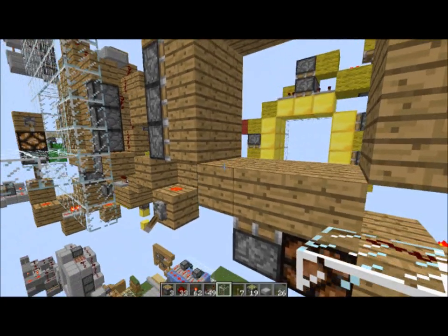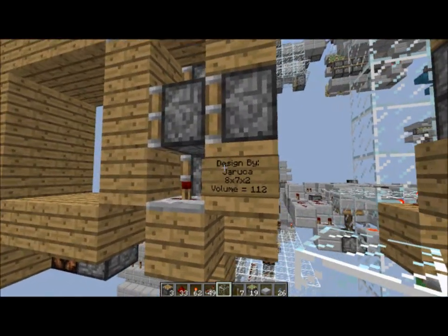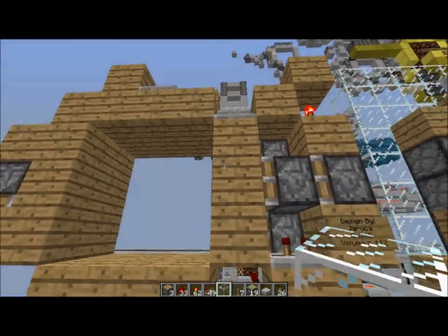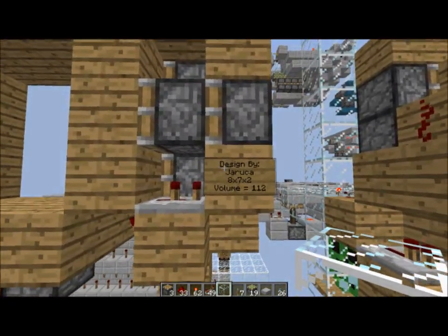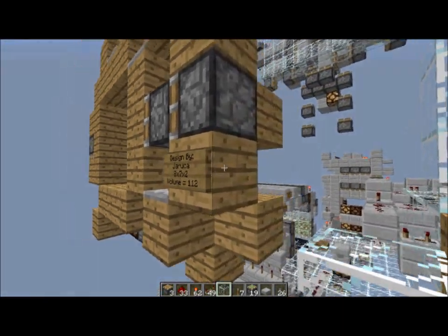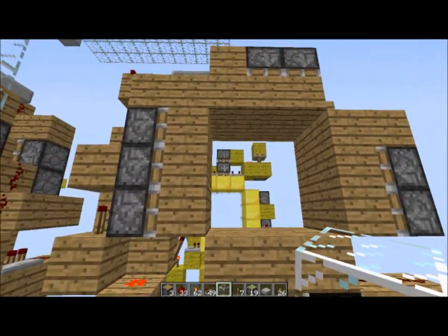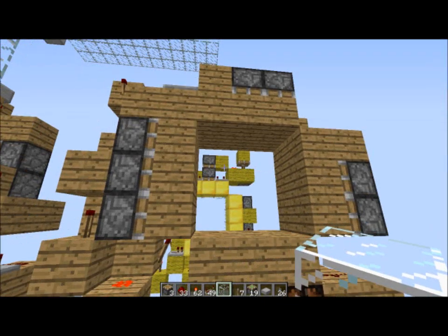Hey guys, Redjuruka here with a vault door. I managed to make mine 8x7x2, which is a volume of 112 blocks. It has a really horrible animation, but technically it is still a vault door somehow.